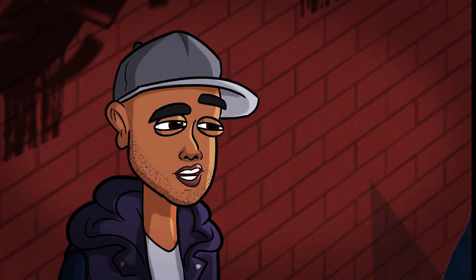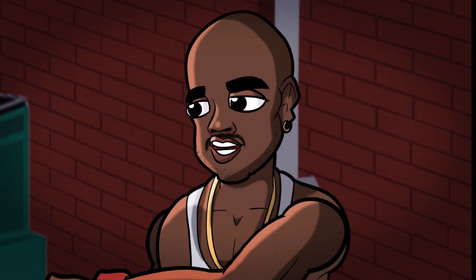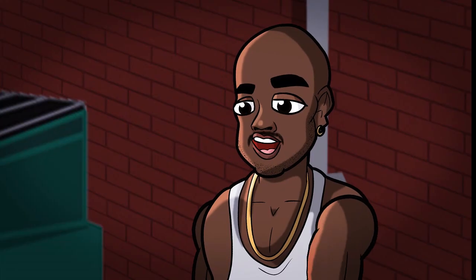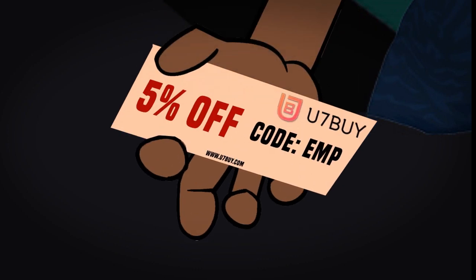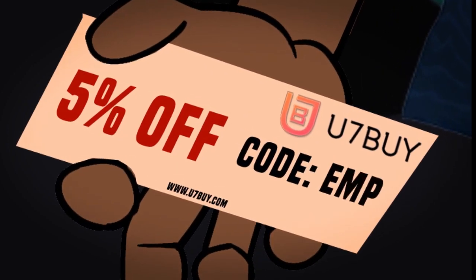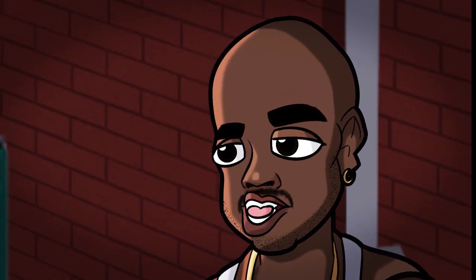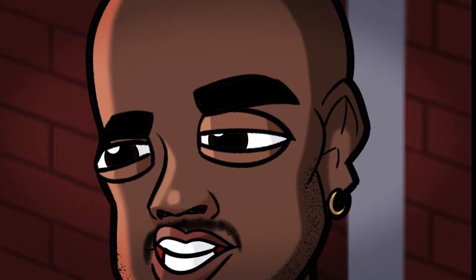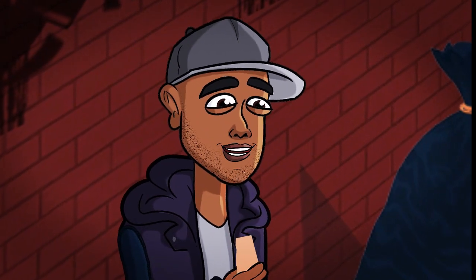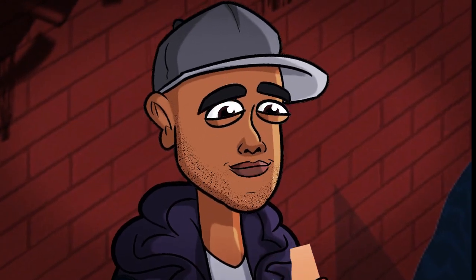You got the stuff? Yeah, you got the cash? Yeah, I got it. All right, give me the cash first. Here, all right, great. Remember when you go to you7buy.com, use the discount code EMP for 5% off all your purchases. Remember, people were killed to get their hands on something like this, so don't lose it. I can finally get expensive teams on FIFA using this code EMP for 5% off.